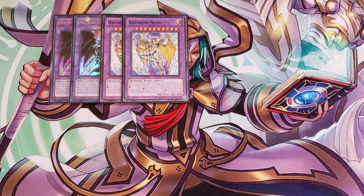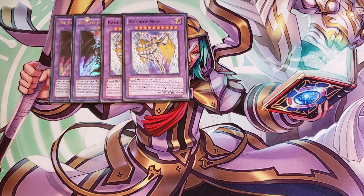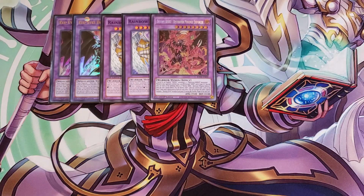We then play two copies of Rainbow Neos, which is really good for closing out games. It has three different effects: send a monster you control to the graveyard to shuffle all monsters your opponent controls into the deck; send a spell/trap to the graveyard to shuffle all your opponent's spells and traps into the deck; or send a card from the top of your deck to the graveyard to shuffle all cards in your opponent's graveyard into the deck.